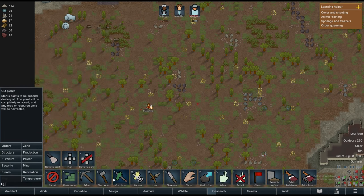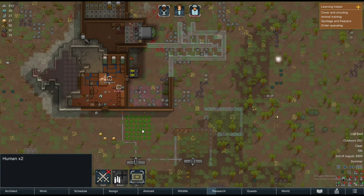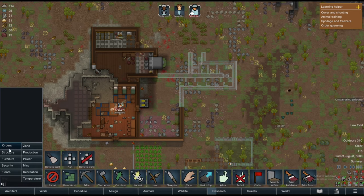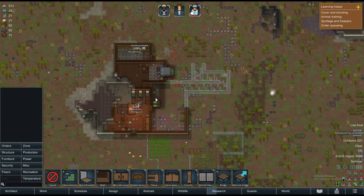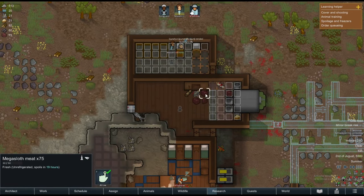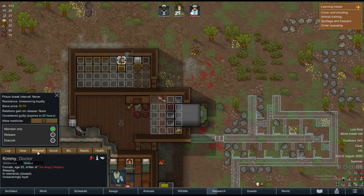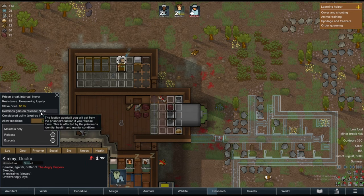We want to get those items. Allow that food — maybe hold that. Undraft them. The prisoner Kimmy is unwavering and loyal — I don't think we can get her to join us.